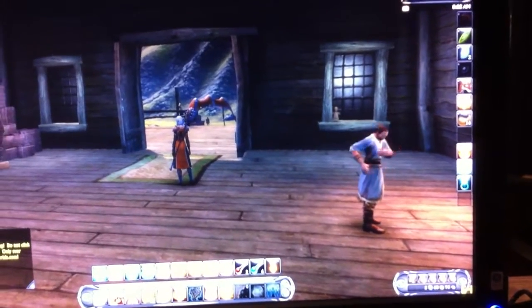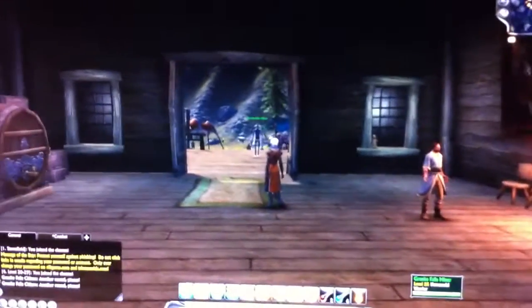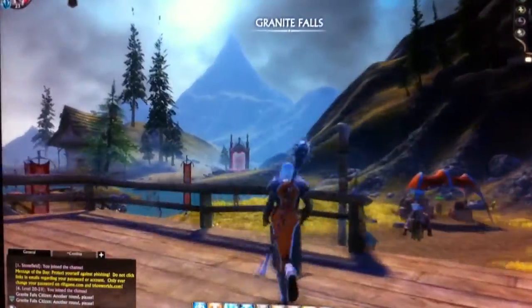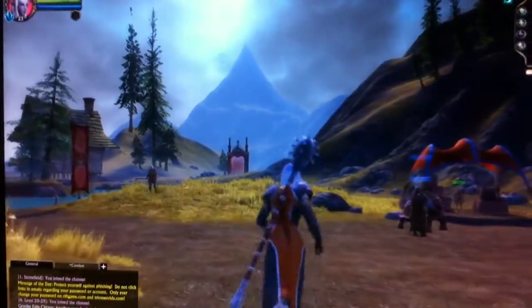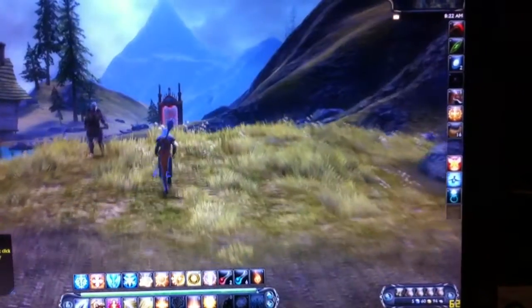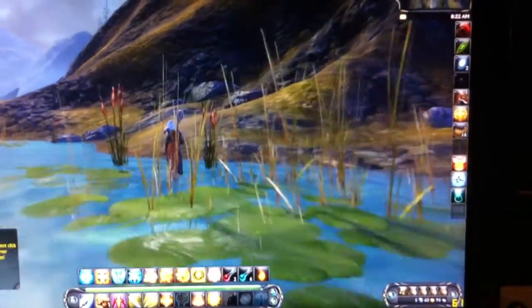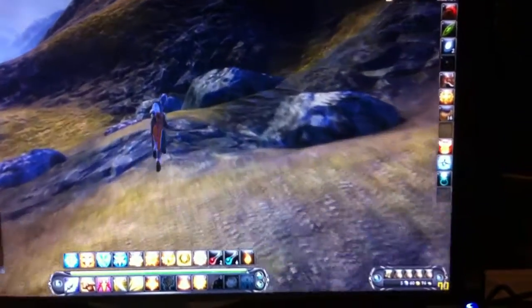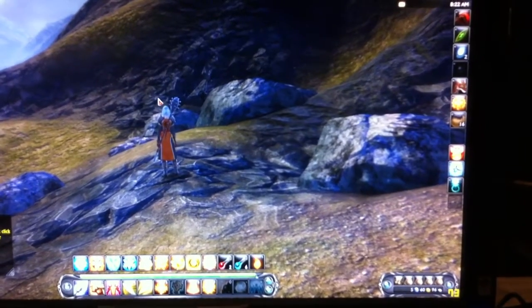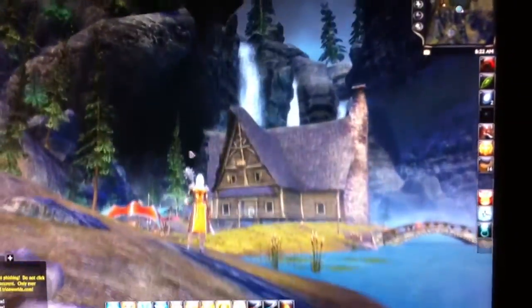Alright, here we go — Stonefield, 60 frames a second with the SLI config, very nice. Getting 63-64 right around there. This is a jump from about 32 frames a second, so I'm getting exactly double there — 73 frames a second, up from 35, with just a second GTX 70 upgrade.